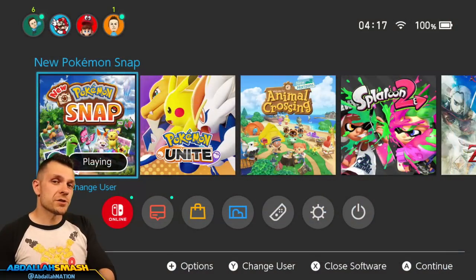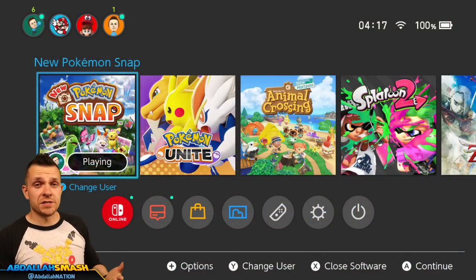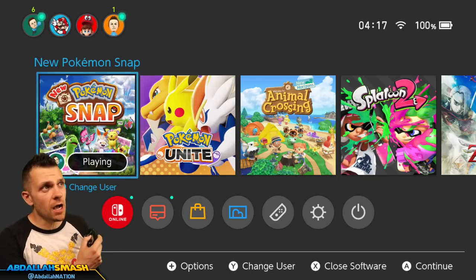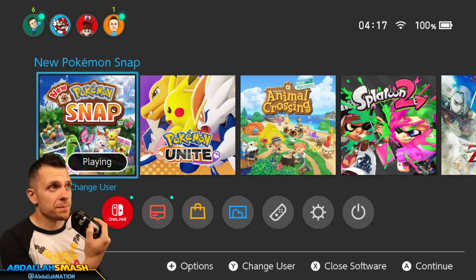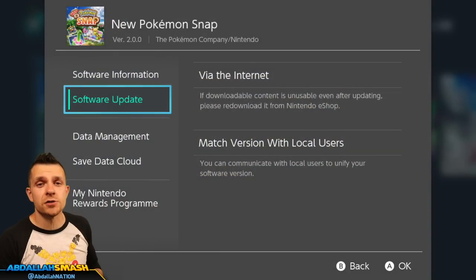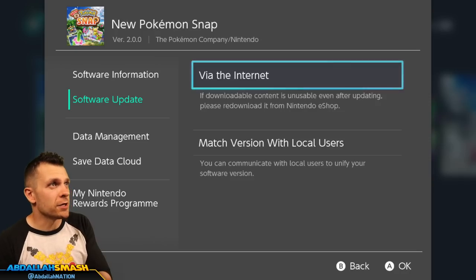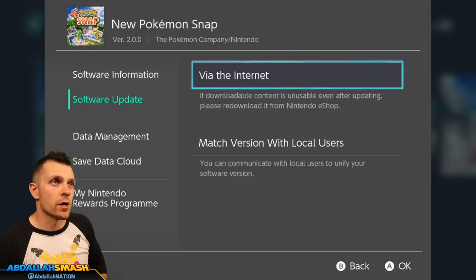Before we get started, we want to make sure we cover our bases. For those of you guys that don't know, make sure your game is updated to version 2.0 simply by going over to the home screen, clicking on New Pokemon Snap, pressing the plus button on your controller, and then clicking on software update via the internet. Provided that you're connected to the internet, you guys should be on version 2.0.